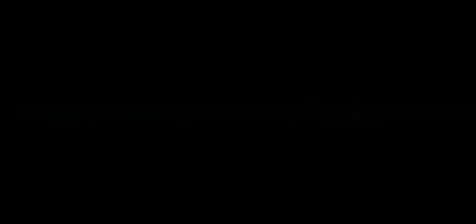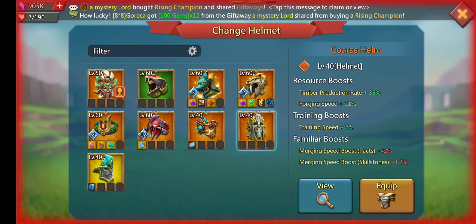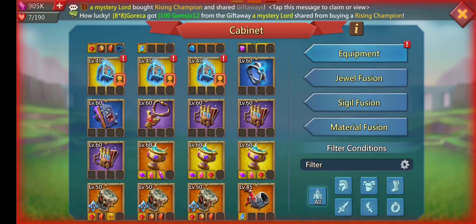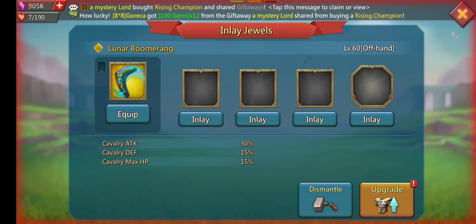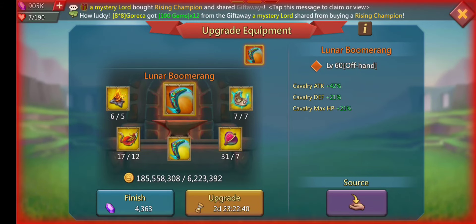So today we're going to be upgrading a piece of gear. I'm going to put that Hardrocks Out helmet on just to increase that forging speed. We're going to head into the workshop, go up to that lunar boomerang, and take a quick look at that. I had a screenshot.